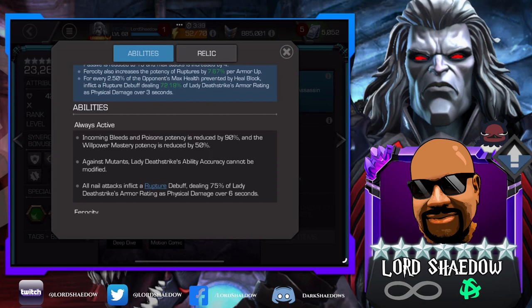Always active: incoming Bleeds and Poisons potency is reduced by 90%, and the Willpower Mastery potency is reduced by 50%. Focus on the Bleed and Poison potency — at 90% reduction, you're basically going to be getting a lot of Willpower healing. It looks like she is made to benefit from the Recoil Masteries — she's not just Recoil Mastery friendly, she benefits from them. And if you have Coagulate, that 90% means she is not going to take any damage from Bleeds at all. Works the same with Omega Red.